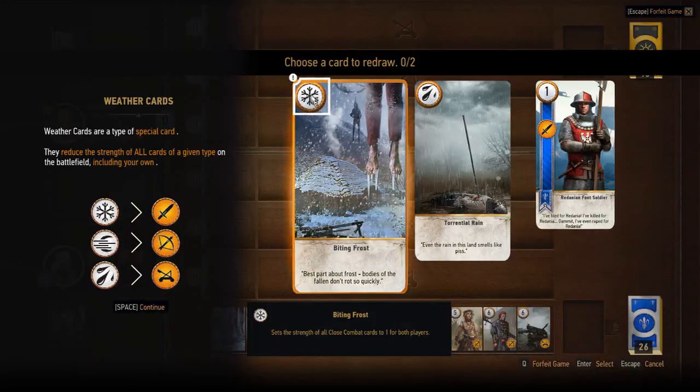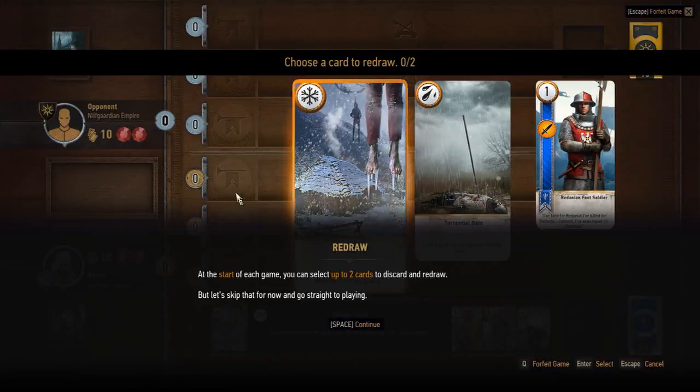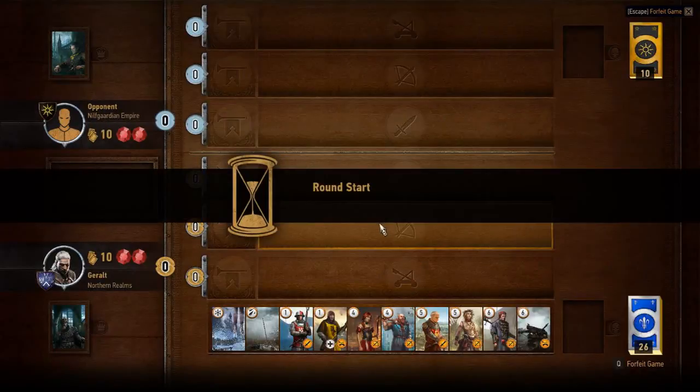Weather cards reduce the strength of cards. You can select up to two cards to discard and redraw.